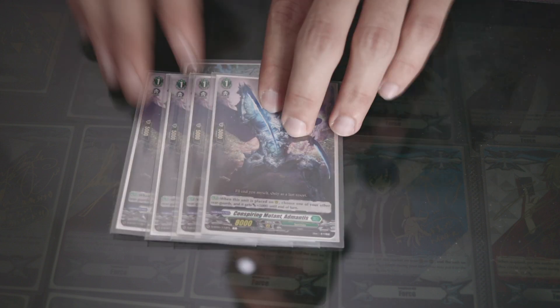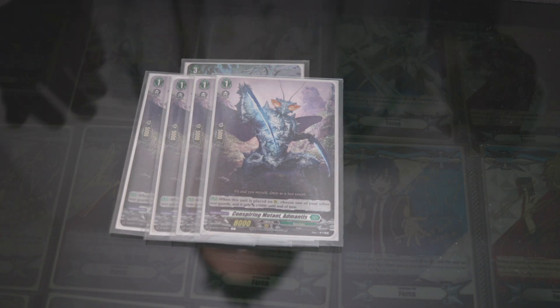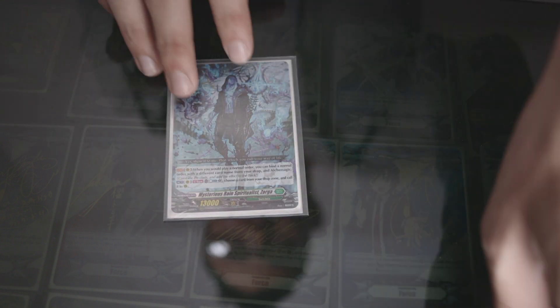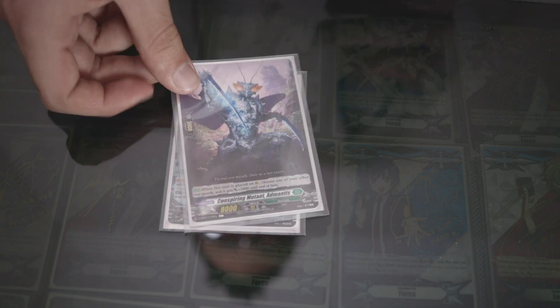Now 4 of our Permanentis — chooses our other unit guard and gains 5k. I wish it said other unit, but it just has to do. This is the card I always bring back too, because it's 1 in place. So it's good against Prison, it's good against when someone retires it, and it's good if you put it back in your hand by Ghosty.